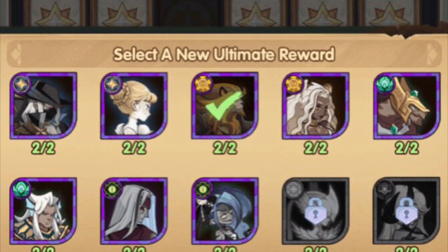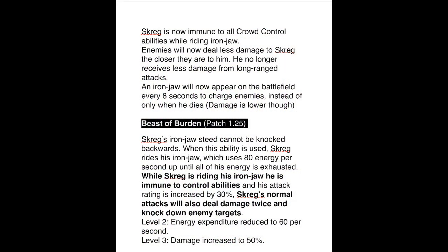It looks like Screg is finally getting a rework. For those who don't know, he's part of the Mauler faction — most tier lists don't include him and you don't really see much about him anywhere. But they've decided to fully deck him out in patch 1.25. Screg is now immune to all crowd-control abilities while riding Iron Jaw. Enemies deal less damage the closer they are to him, and Iron Jaw will now appear on the battlefield every eight seconds to charge enemies instead of only when Screg dies.